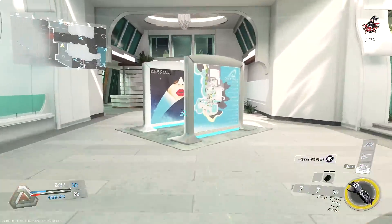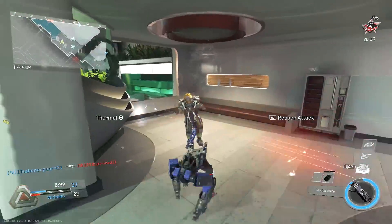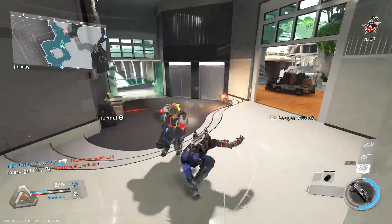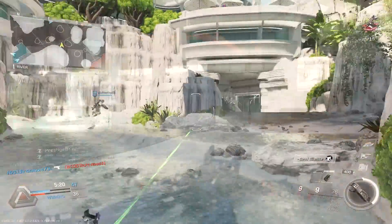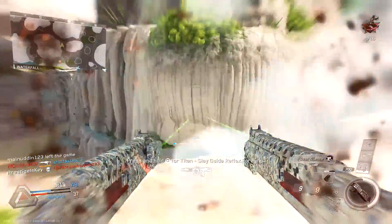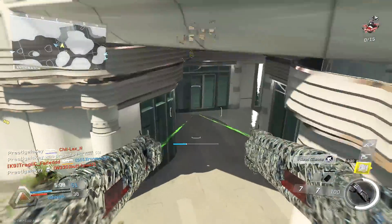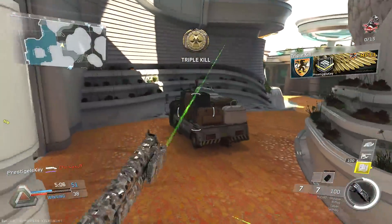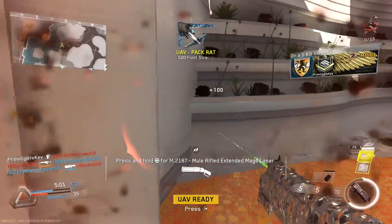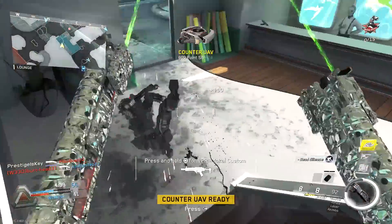With that said, hope you guys enjoy the video, let's get started. I noticed this very first thing on my list probably within the first 30 minutes of the Infinite Warfare beta, and ever since I've been thankful that Infinity Ward added it — and that is Relaxed Player Collision. Have you ever played a game like Black Ops 3 or Advanced Warfare and started running right behind a teammate, only for them to stop in their tracks right in a doorway so you couldn't go around them? Well, fortunately in Infinite Warfare it doesn't happen at all.